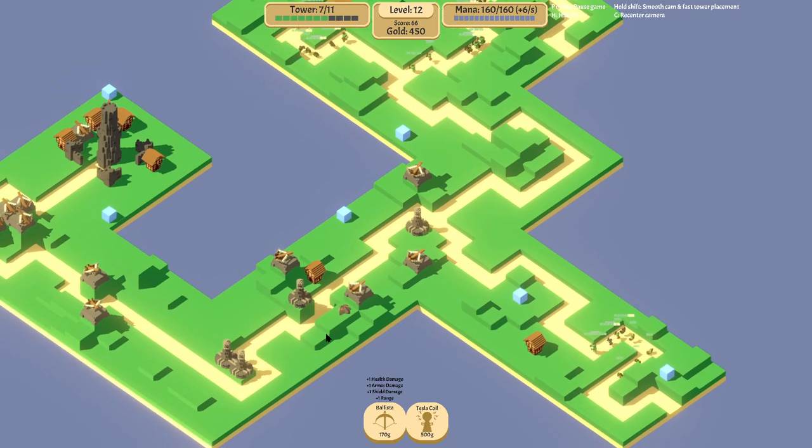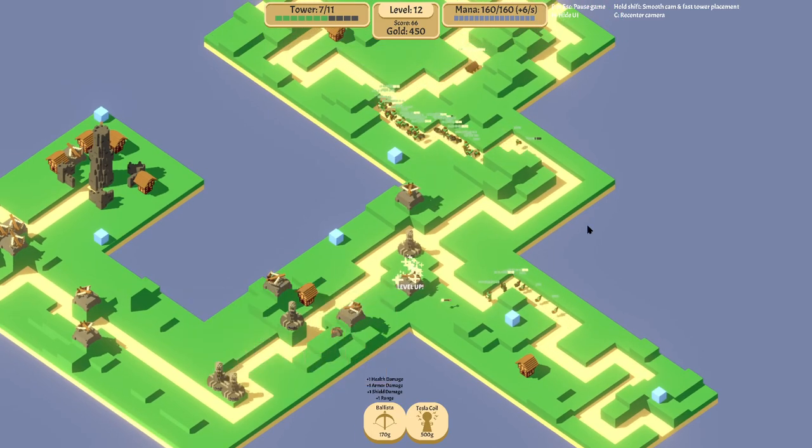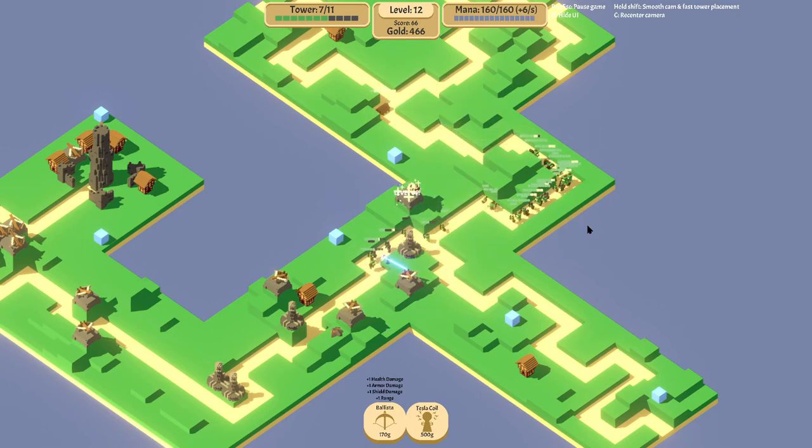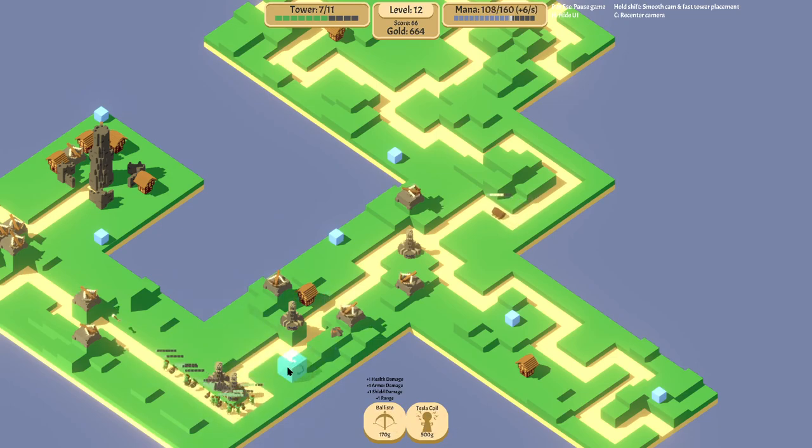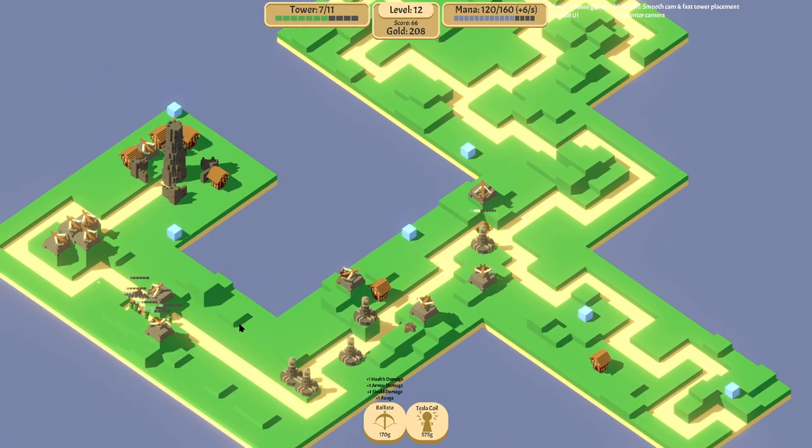I wonder if I should put another Tesla tower - two in there wouldn't be too bad. I'd be curious to see the damage per cost at the end of this, realizing that they are quite expensive. But the important thing is you can see that my mana isn't too much of a problem. We just want a few more guys whipping around and wreaking havoc, because we don't want them to reach the point where we've only got those towers left picking them off.